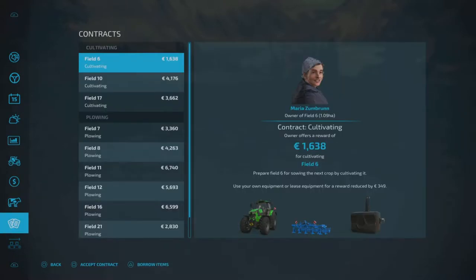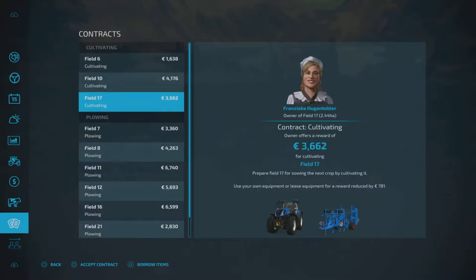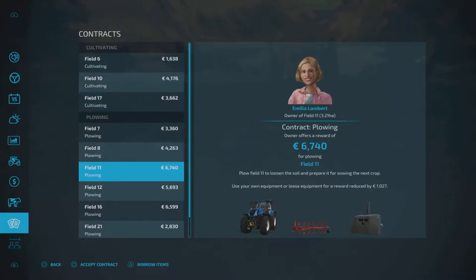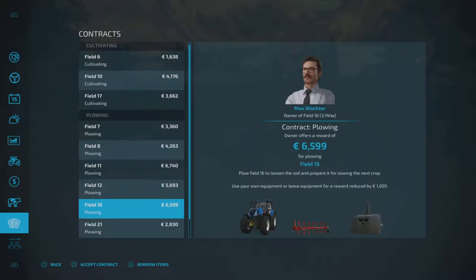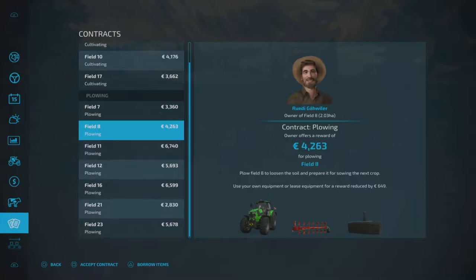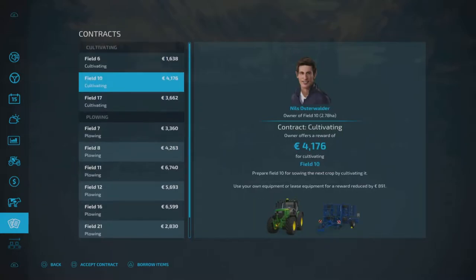I'm thinking about taking on these three cultivating contracts just to give us a little break from chopping trees down for now, but we will have to come back to that because that is going to be our main source of income. There are some fairly good priced plowing contracts but I'm not a huge fan of using plows. Out of these three I think this one looks like the biggest cultivator - I know it's going to cost us more to lease it but it's going to get the job done quicker on all three.